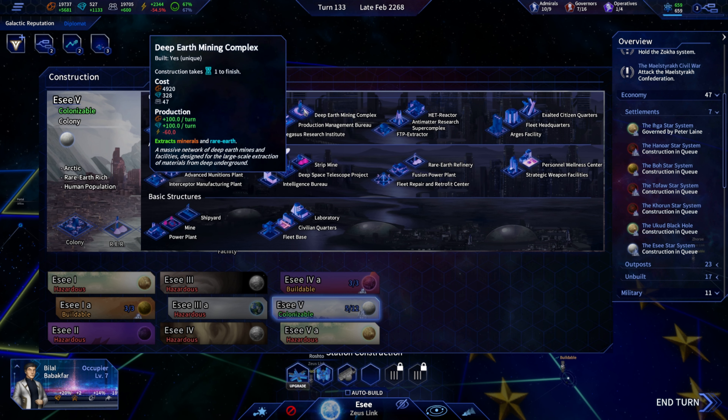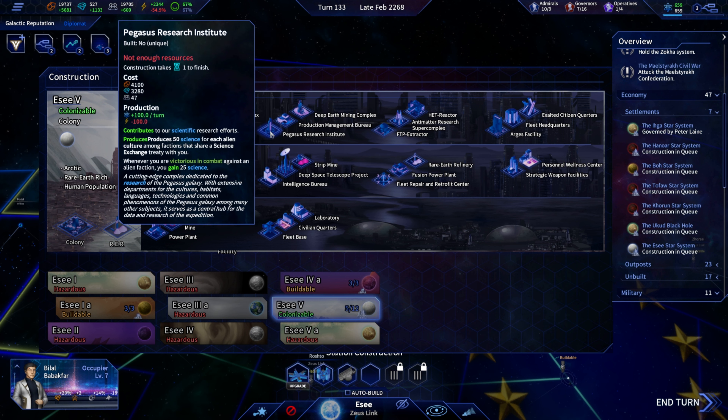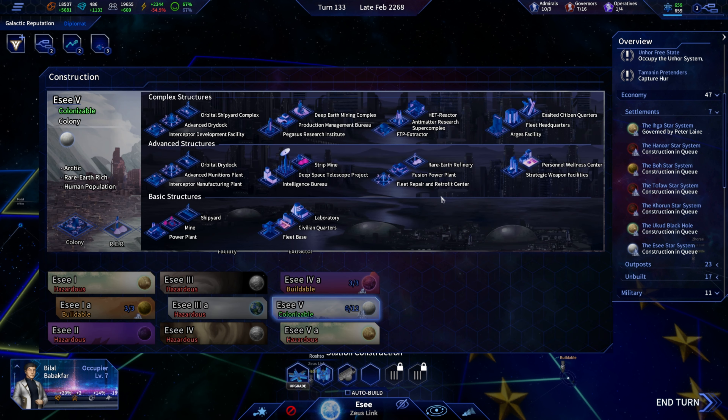This is rare-earth rich and I already have one of those here. Not enough resources for the research institute, so that's fine. Let's set up an FTP extractor — that's it for tier-threes.